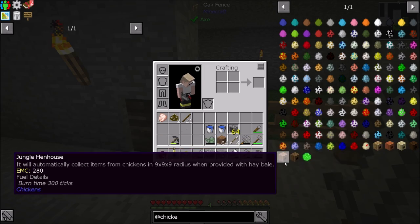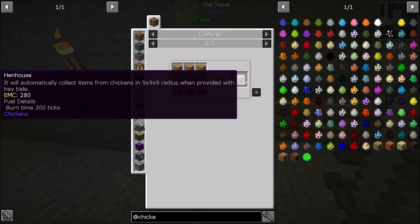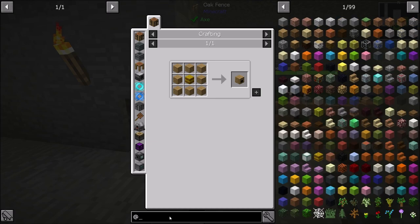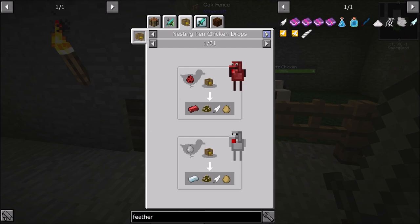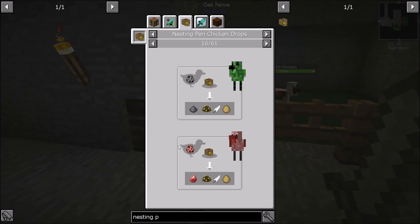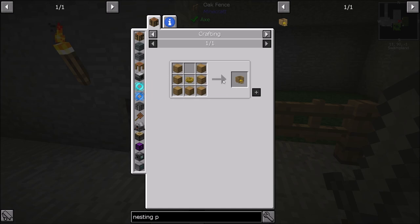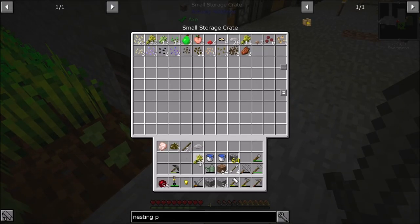Can I get the hen house? There's a chicken net to put this guy in — a hen house collects items from chickens in a 9x9x9 area when provided with a hay bale. That's not the roost. Looking at getting a feather — it's in a nesting pen. I think the smart chicken will give me some feathers. The nesting pen is from the Hatchery mod — an egg nest with oak planks.